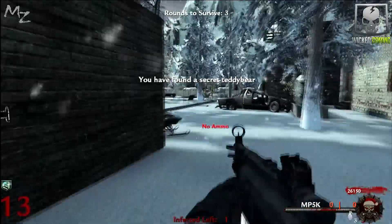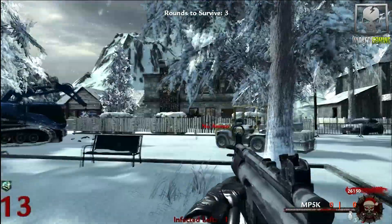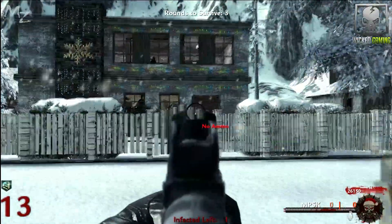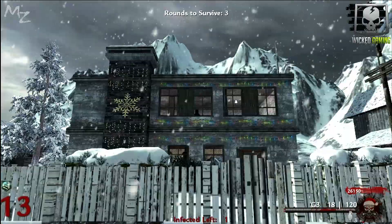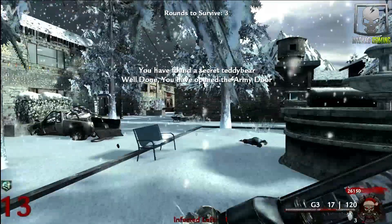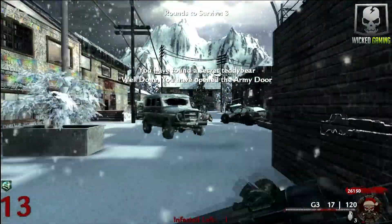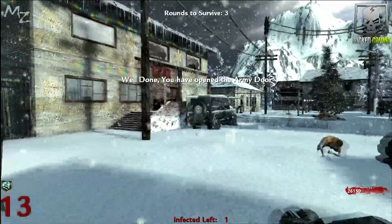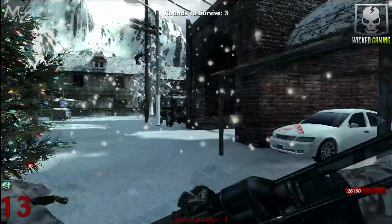The third one is going to be all the way over here, behind this gate and inside this house. You will find Double Tap, but the teddy bear is right inside the house on the second floor, peeking out the window. Now we have found Pack-a-Punch. I'm going to go ahead and Pack-a-Punch real quick just to help me through the next couple of rounds since I'm not going to have Jug yet.